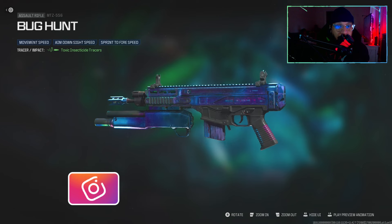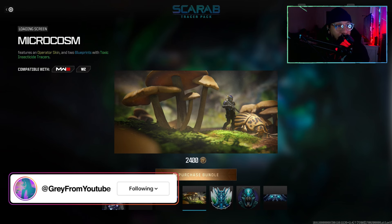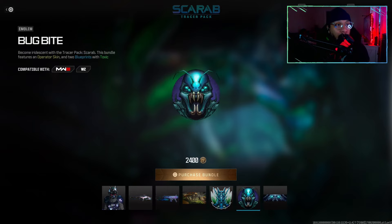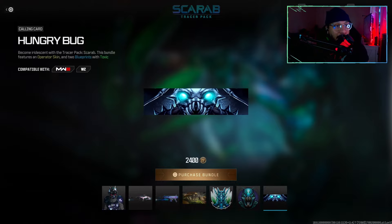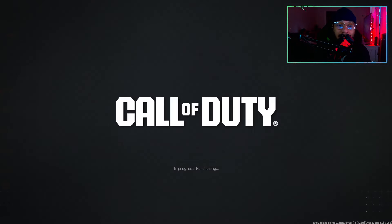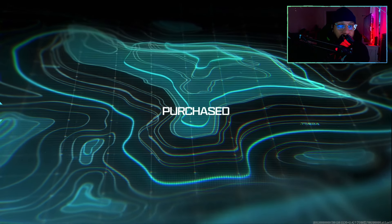Alongside that we get a loading screen called Microcosm, a weapon sticker called Robo Bug, an emblem called Bug Bite, and lastly a calling card called Hungry Bug. All right, well there you guys have it. Let's bring this out and see how it looks in game.